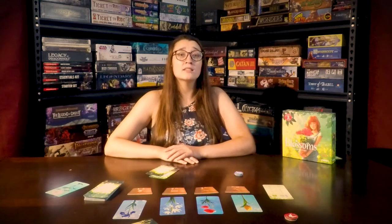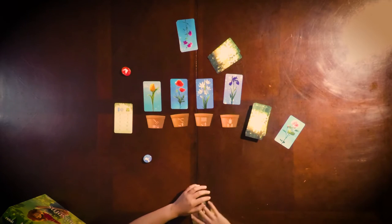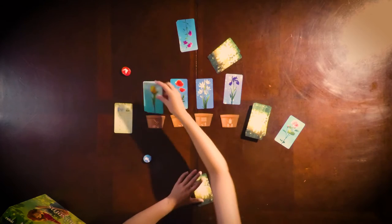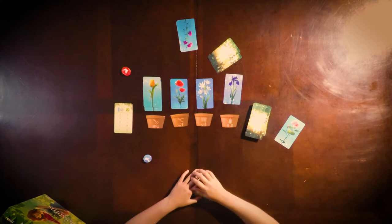Once per turn you can perform the action plant: add one card from your hand to a pot with the same flowers. You will not draw a new card — cards can only be drawn with one of the special actions.